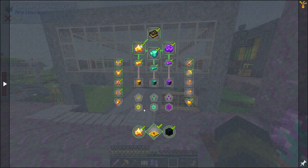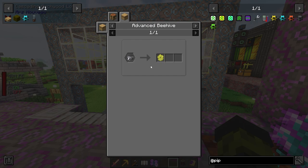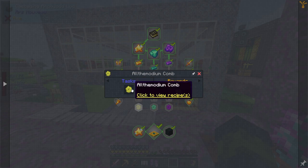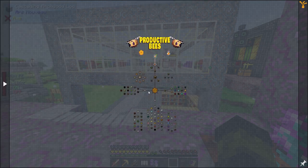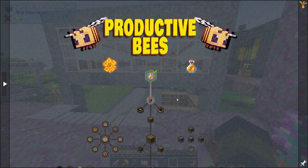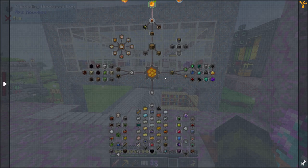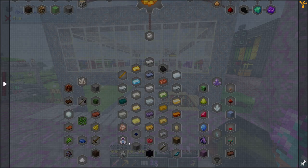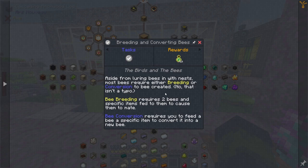I can also see here that we need to create a productive bee in order to farm the All the Modium stuff, so we need to get into productive bees. I haven't looked into this mod and haven't played with it ever since I started playing modded Minecraft. But it looks like it's just the same as Mystical Agriculture but using bees. I don't know if I'm gonna start with this or not.